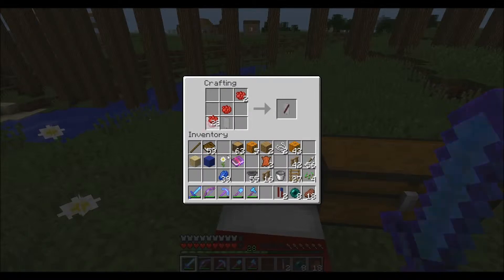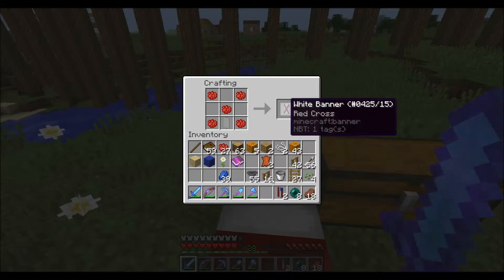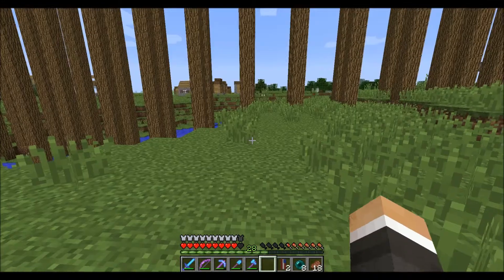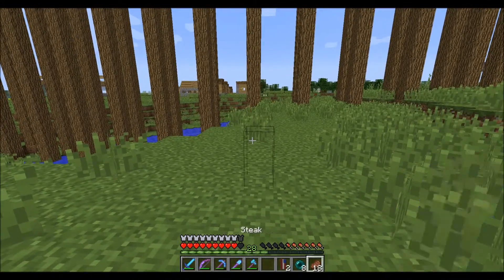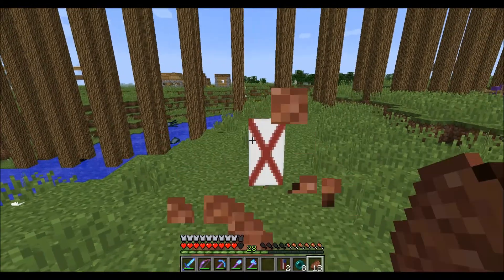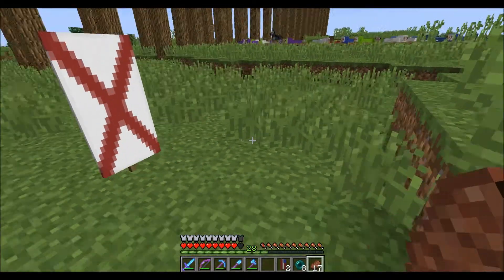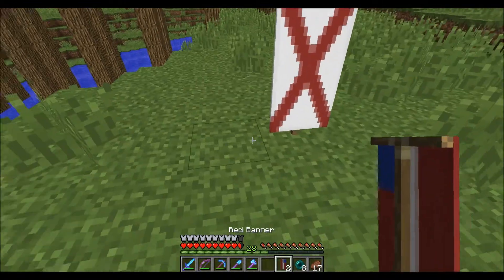Now I'm pretty sure if I go like this, I can get an X on it. And if I'm not mistaken, this is an England flag — maybe. If I'm not mistaken, that's an England flag; I'll have to look. But I'm pretty sure that's England. So we've got England and America here.